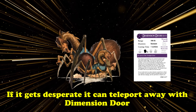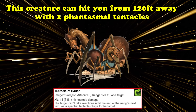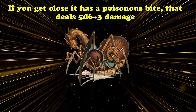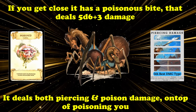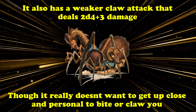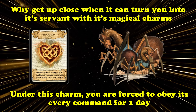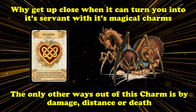This creature can also summon two Phantasmal Tentacles to attack out to 120 feet, dealing 3d6 plus 4 necrotic damage apiece and preventing anyone from using their reaction. If you do close the gap, it has a powerful bite that deals 5d6 plus 3 damage — some poison and some piercing — and can poison you, plus a weaker claw that deals 2d4 plus 3 damage. But resorting to its fangs and claws is the last thing a Neogi wants to do — it would much rather use its once-per-encounter Enslave ability to magically charm you and turn you into a servant for a day, forcing you to obey its every command. The charm breaks on damage, distance over a mile, or death.